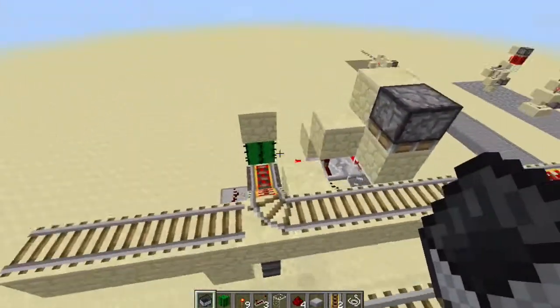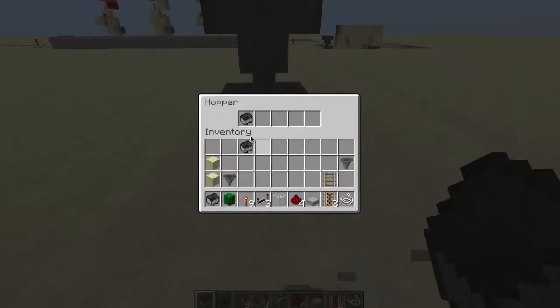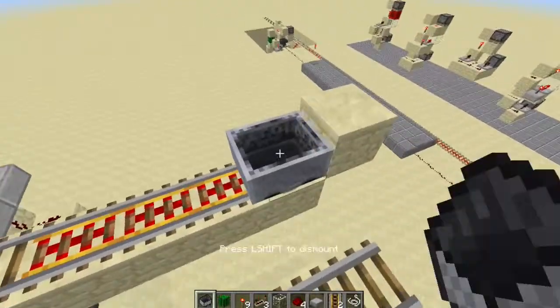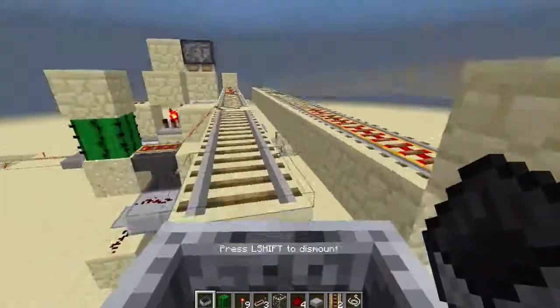I'll show you how it works: the cart goes in here and the minecart will be collected down here. And if there's a person in the minecart, you'll go straight on through.